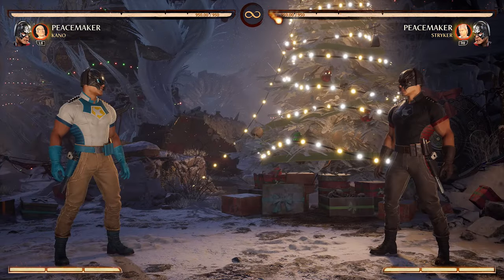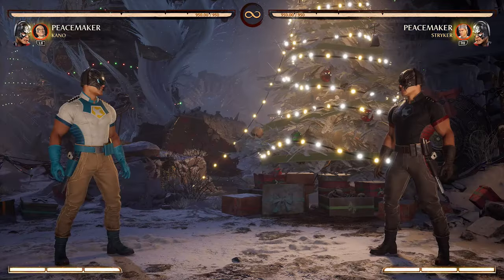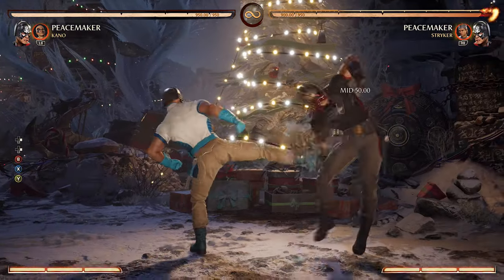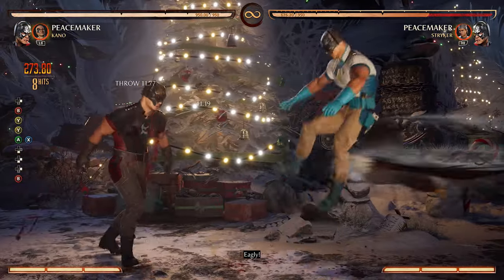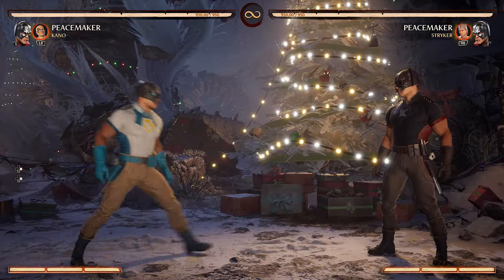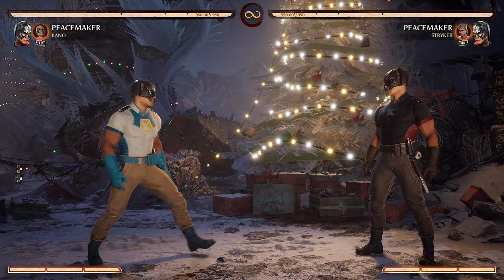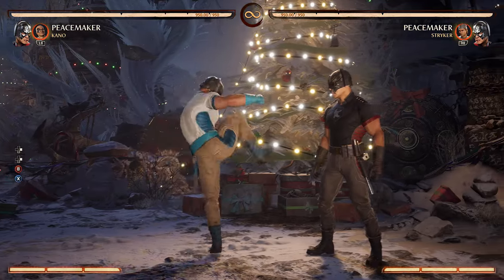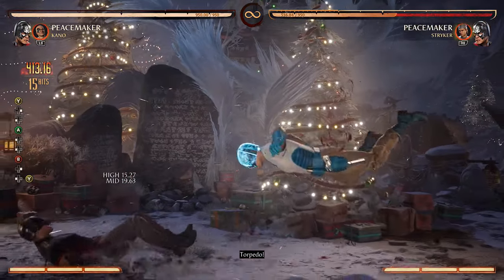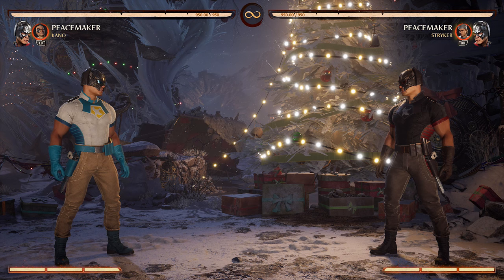For a meterless combo into Eagerly, use forward-four-one-two, then combo into two-two-one plus three and go into whatever combo you want. This is how you combo meterlessly with Eagerly. If you try to do it off other starters you're too close to your opponent, and the only thing you'll get is down-one, down-three into the torpedo Superman. So for a meterless Eagerly combo starter, go for forward-four-one-two.